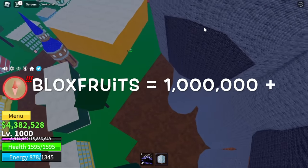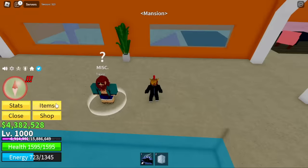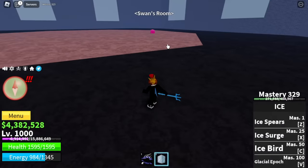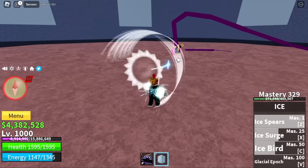You also need a Blox Fruit worth 1 million or more. Head to the mansion and talk to this NPC — Trevor. After giving him your Blox Fruit (I gave him a String Fruit), he will let you go inside Swan's room, where you need to defeat Swan. That is also one of the requirements to start the V3 Race Awakening quest.